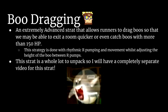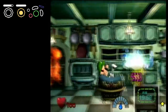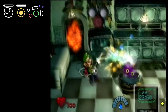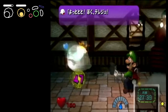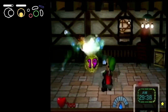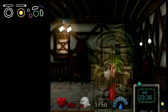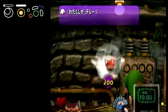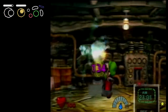And last but not least, Boo dragging. Dragging boos is an extremely complicated strat that allows runners to move boos in a room throughout the suck-up. In short, this strategy is done with rhythmic R-pumping and movement whilst adjusting the height of the boo between R-pumps. This is useful in that it can help save some steps in a few situations, but most importantly, it makes Breaker Boo one-cycle possible. While this can sound scary, Breaker Boo is not needed to complete a run of Luigi's Mansion. Boo dragging is very in-depth and will have a whole separate video.